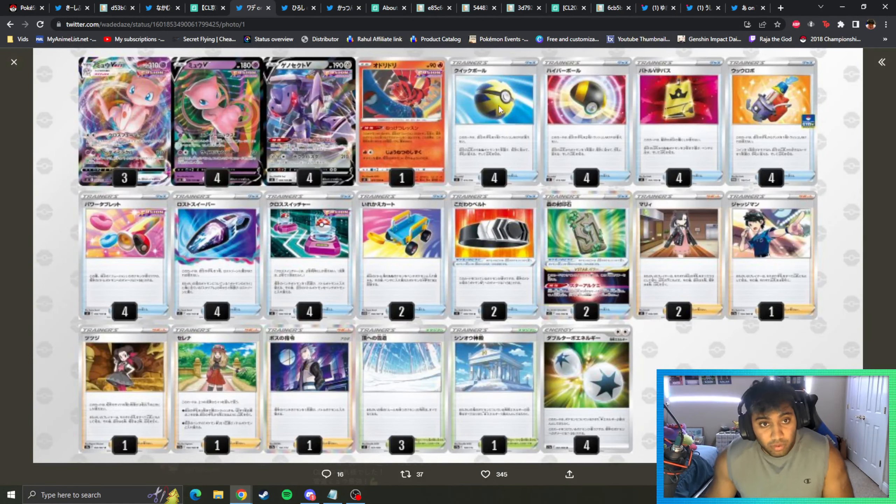In fifth place, we had Mew VMAX. This is a very standard list with one copy of Judge as opposed to the usual two or three we've been seeing recently. Three Path to the Peak and four Vacuum — a very heavily aggressive build geared towards trying to beat Lugia, Regis, and Lost Box. One copy of Temple of Sinnoh to maybe avoid that powerful turn. Because Lugia doesn't have many outs there. Overall the deck is very strong — if you don't run into Drapion too much, you'll be okay.